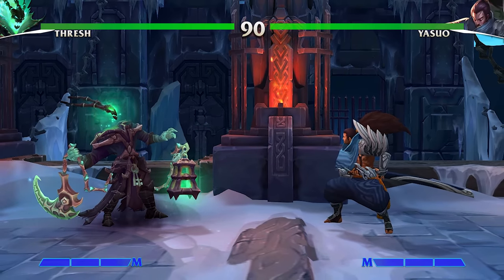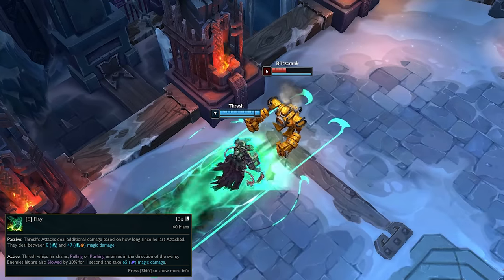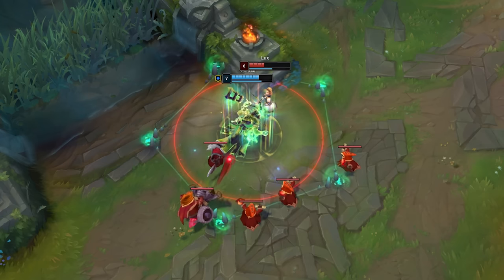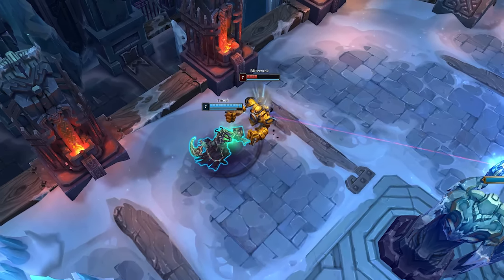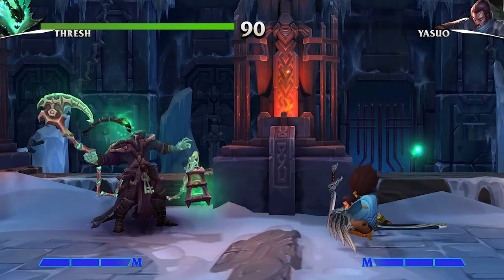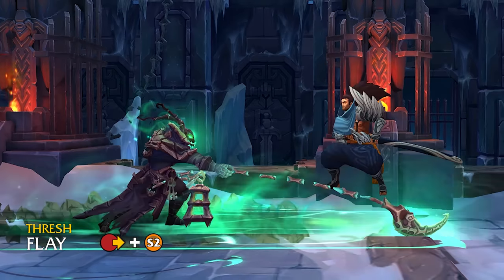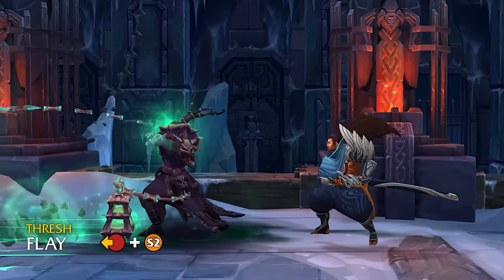Moving on to Thresh's E, we have Flay. Thresh's attacks wind up, dealing more damage the longer he waits between attacks. When activated, Thresh sweeps his chain, knocking all enemies hit in the direction of the blow. The wind-up gives Thresh a way to chunk a bit of extra damage, and the active side of Flay gives him even more options to shove or rake in his opponents to more optimal positions. Keep the next-hit wind-up damage the same for a nice chargeable poke — maybe even make it so you physically hold a normal button to have Thresh start swinging his chain and charge up his next attack. Additionally, give two activatable versions of Flay: one to push the opponent away and create more space, and a second version to pull the enemy in close for a combo extension tool.